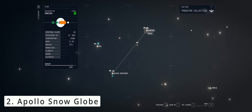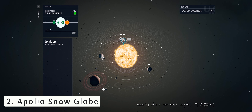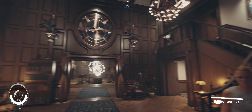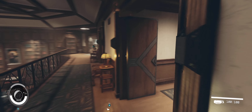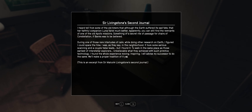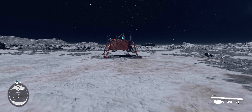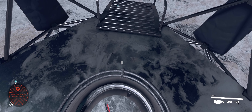Our second quest to collect the Apollo snow globe is initiated by reading Sir Livingstone's Second Journal within the Constellation Lodge on planet Jemisin within the Alpha Centauri star system. It is found in the room upstairs as shown on screen, on your left as you enter the corridor. Head on over to Luna, the Earth's moon in the Sol star system. Upon landing, you will find the snow globe on top of the Apollo lunar module.